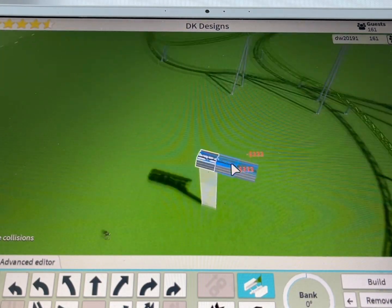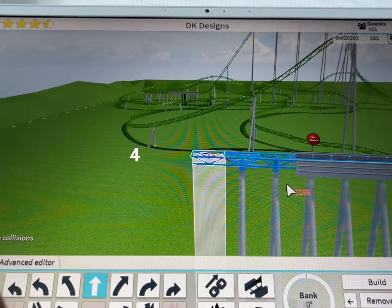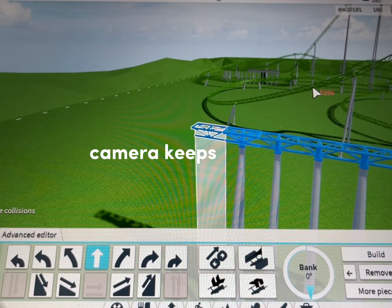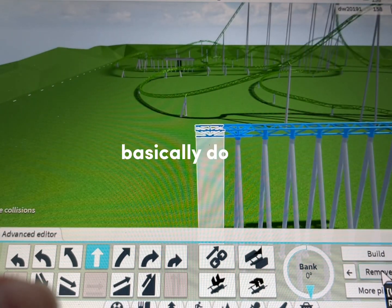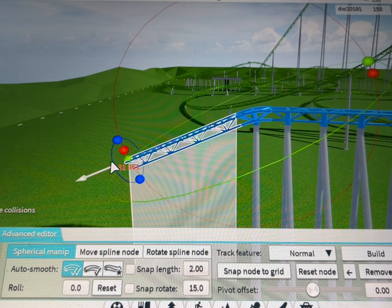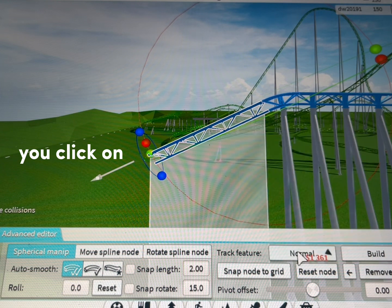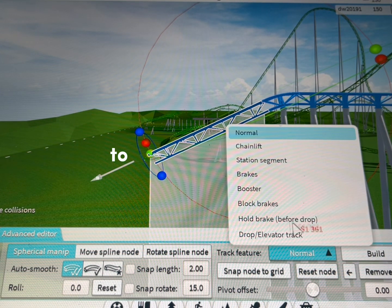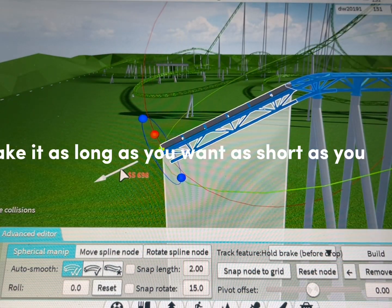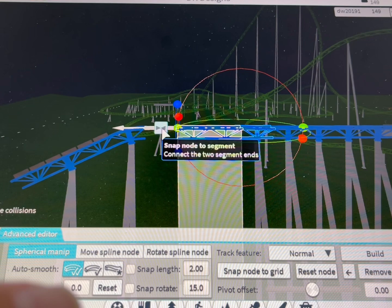I'm gonna put it up in the air right here and we're gonna build a building around this — I'll show you why in a second. Do the angle you want your tilt track to be. Then go to the advance editor, click on this, change the track piece to hold brakes — this one here says 'before drop' but just a hold brake. Make it as long or short as you want.